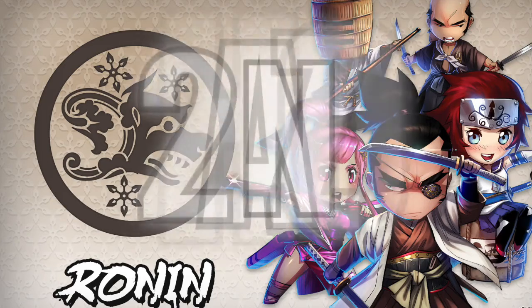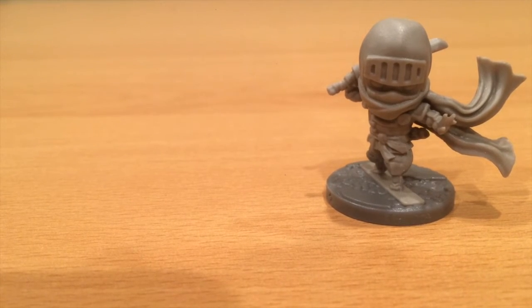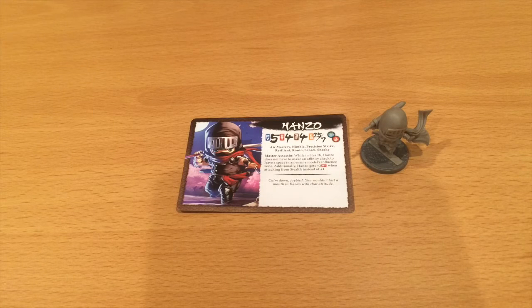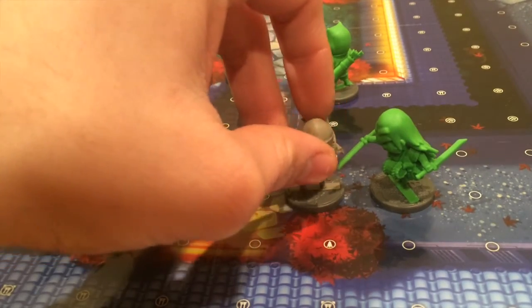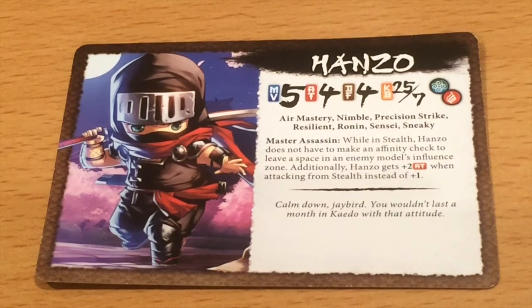Number two: Hanzo. I apologize if I'm butchering these names. When it comes to all the ninjas in Ninja All-Stars, I would say Hanzo probably looks the most like a ninja. I'm not saying the others don't — I'm just saying when I think of the generic, legit ninja, I think of Hanzo's design over all of them. I just love the outfit; it's so classic.